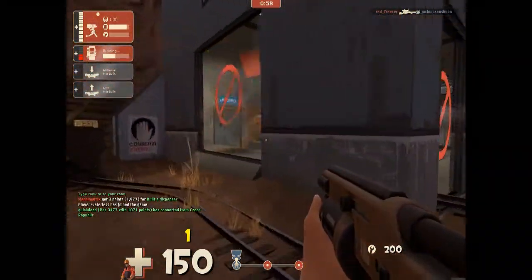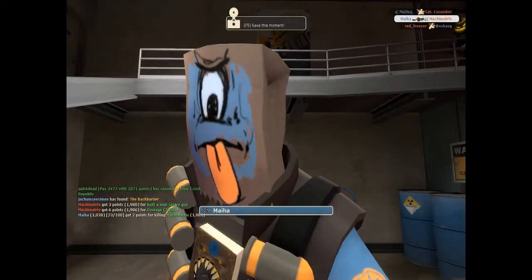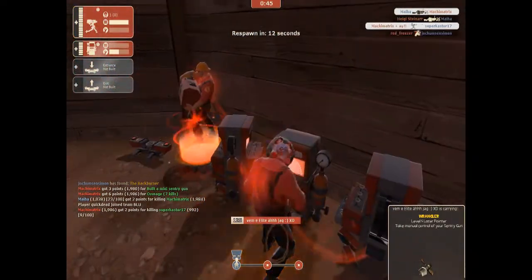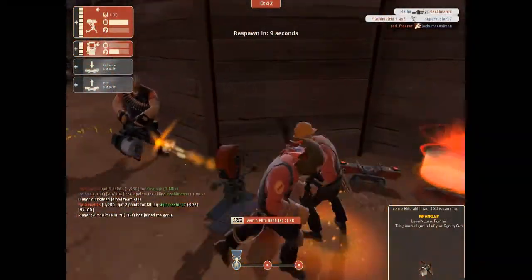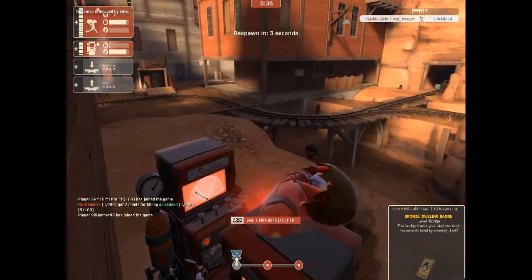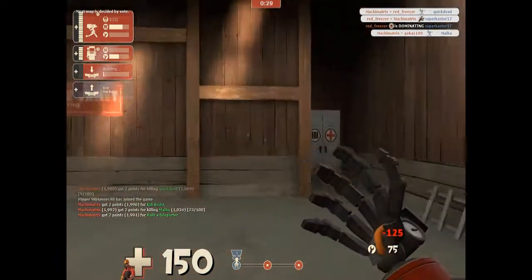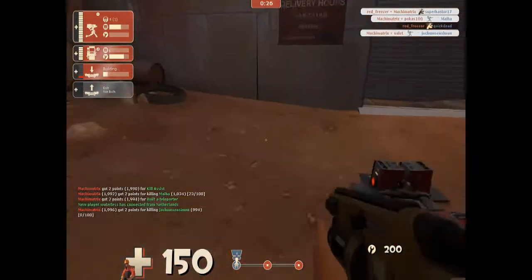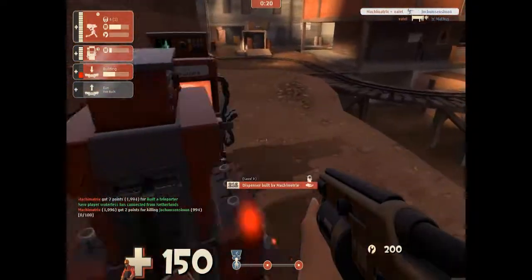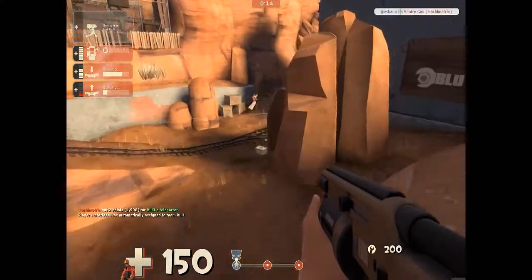As we continue along, I finally die placing down my sentry. And there's a long, long wait. We come back, I place down a new teleporter and take the teleporter over here. Drop my dispenser, fuel up, and then I head down.